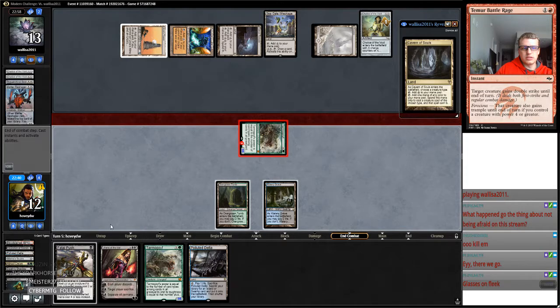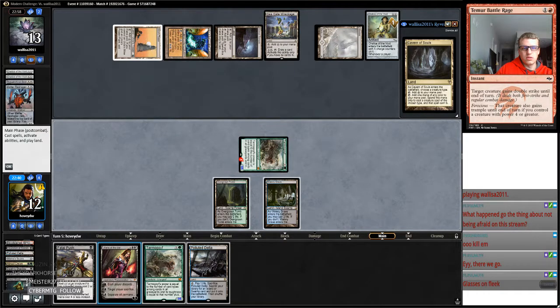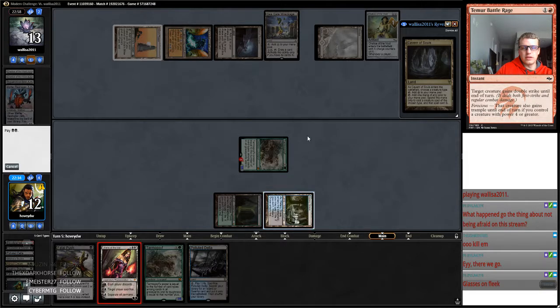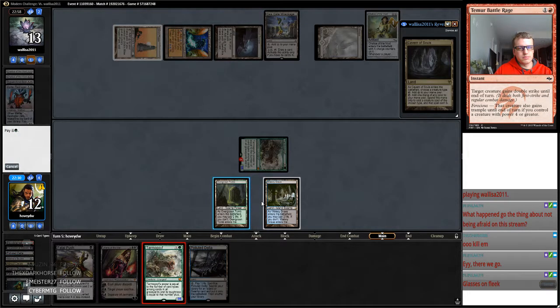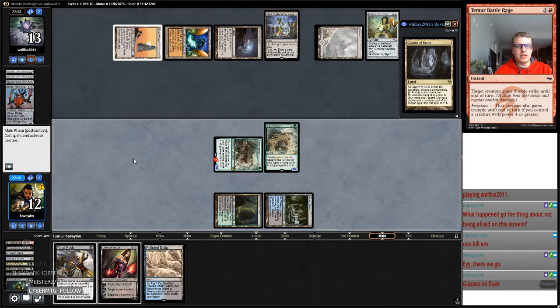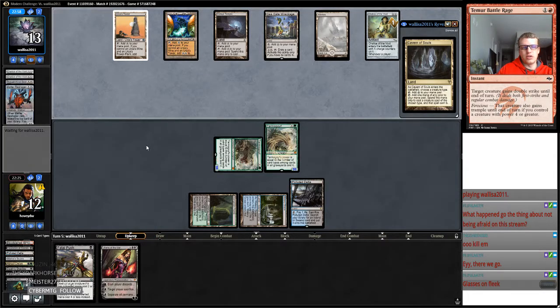So if their last card is whatever, then we're in a lot of trouble. I can't think of the name of it. I don't want to play Liliana. If their last card is All is Dust, then I'm probably dead. But if it's not All is Dust, we should be in pretty good shape.